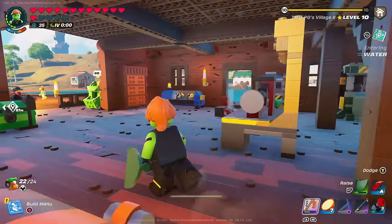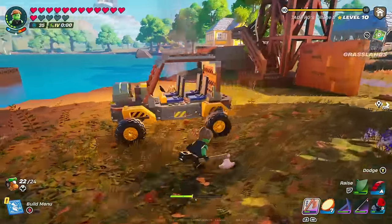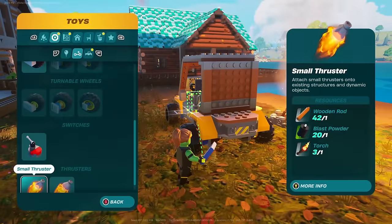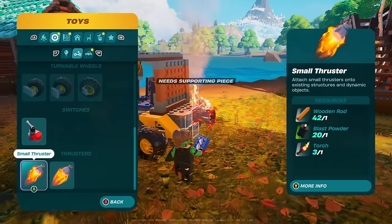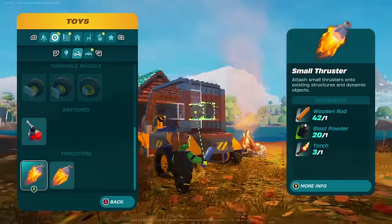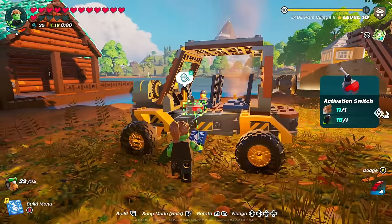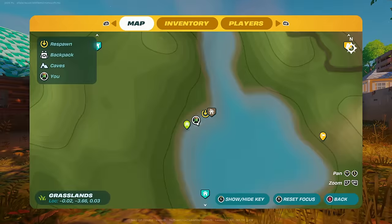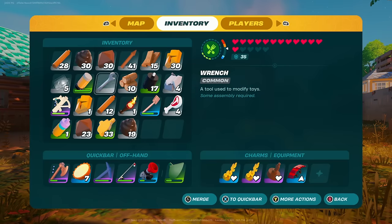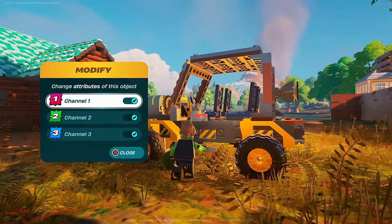You should have recipes for thrusters by now - hopefully you've been gathering TNT and dynamite too. Place a couple on the back. You can still add more build pieces; it seems like the heavier it is with the right wheels, the more traction you gain going up inclines. Once you place the thrusters, add your activation switch - it can be placed absolutely anywhere, you don't need it near the driving wheel.